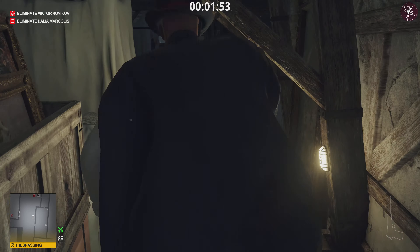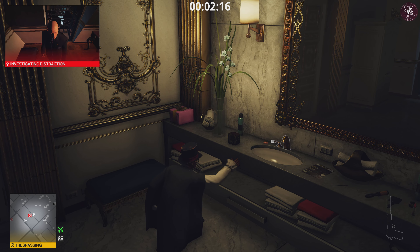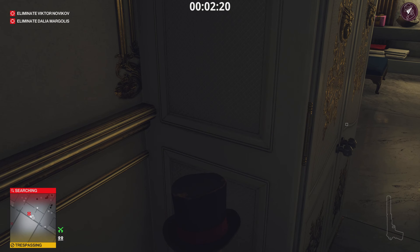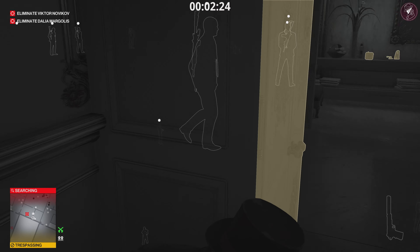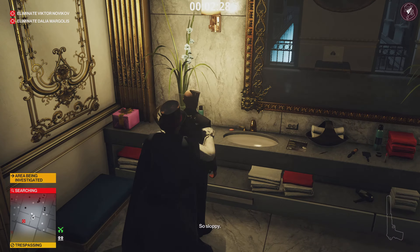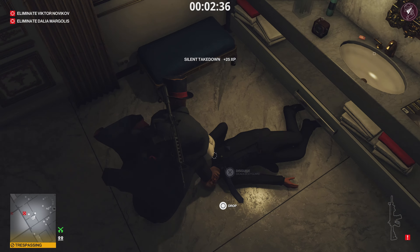We're going to use this clock radio — turn it on to distract the guard in the room. Go ahead and turn it back off because we don't want to distract anyone else after we take him out. Stay crouched as we approach this guard and take him out — be careful, as he will see you in the mirror. We've subdued him; drag him into the closet and also get rid of his weapon.